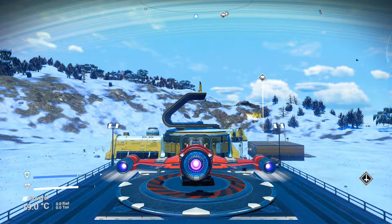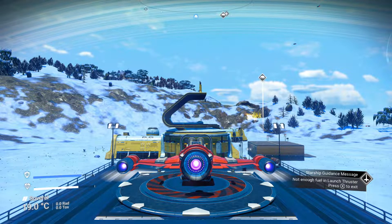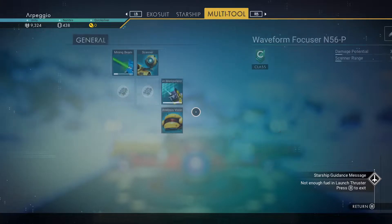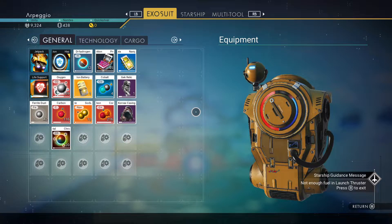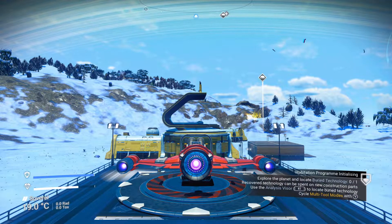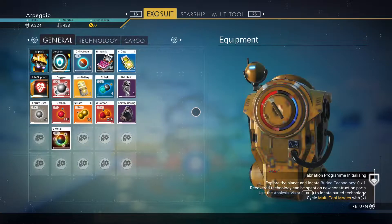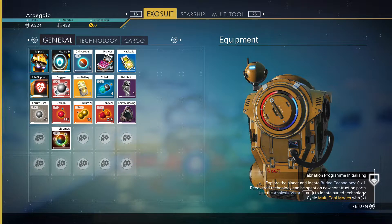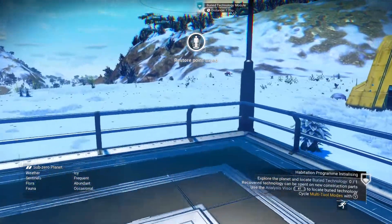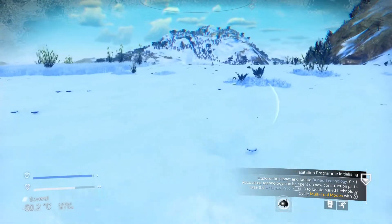We'll be looking for a cave to get some cobalt. Let me check how much ferrite dust I've got — not much, so I need a fair bit of that. And carbon as well. I've got 116 carbon, not too bad. We're full up, so let's go and grab this buried technology so we can at least get the teleporter done, then I'll look for a cave.